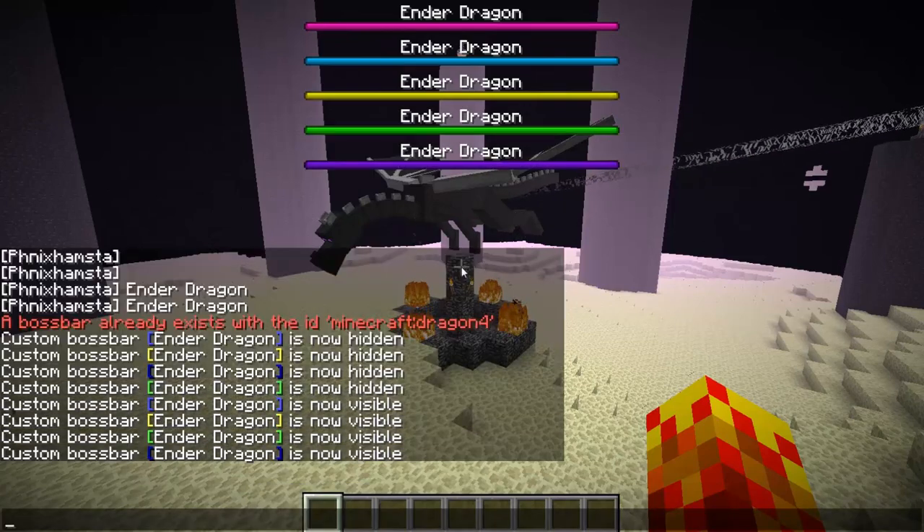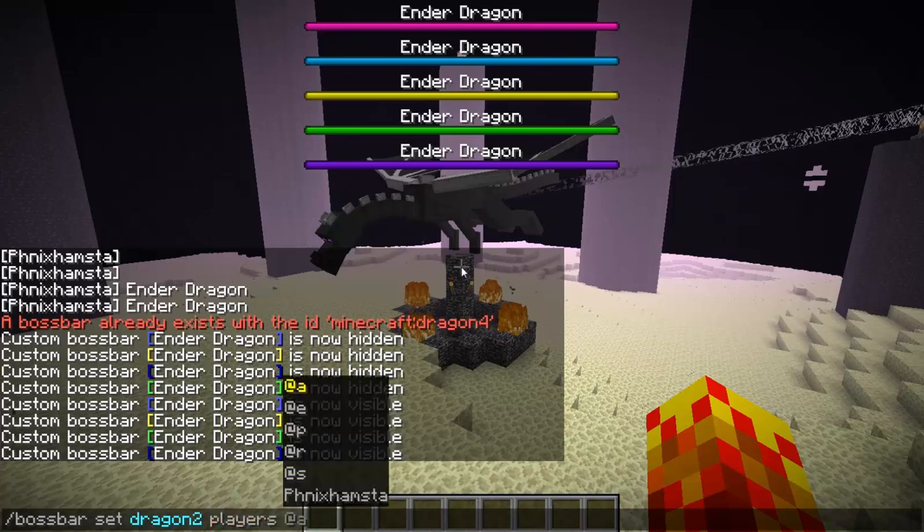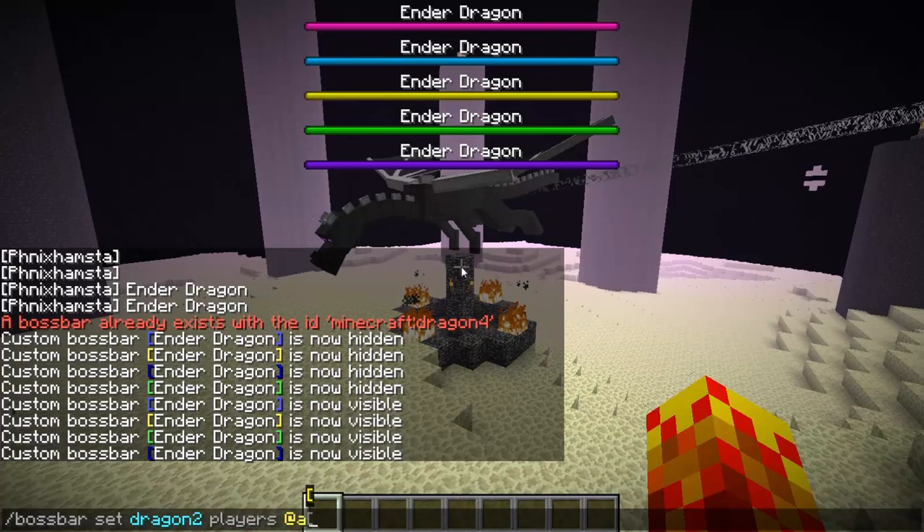I've made a bunch of them beforehand and I'm just making them visible now. The first thing you want to do is create it. The second thing is to make them visible to a number of players — I've done @a here because I want to make all of these boss bars visible for players. Those are the only two things you need to do. It is defaulted to visible; it's only invisible because you haven't selected the number of players yet.